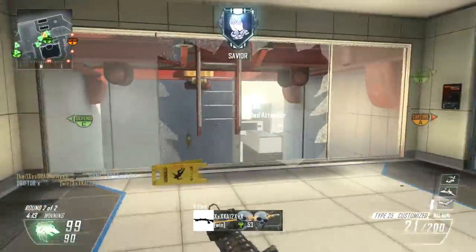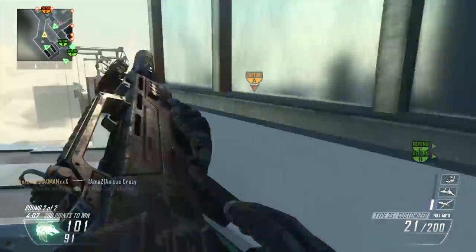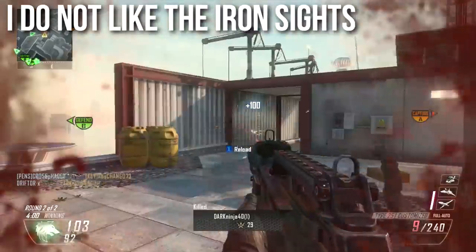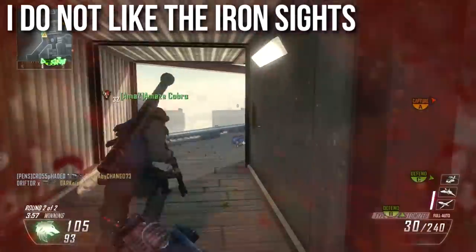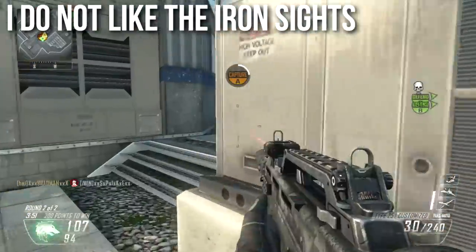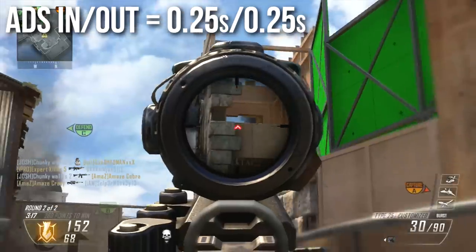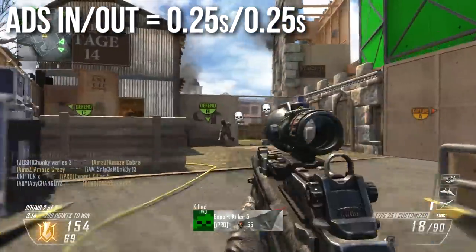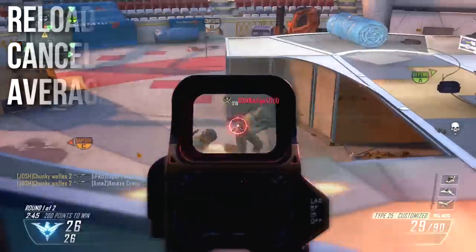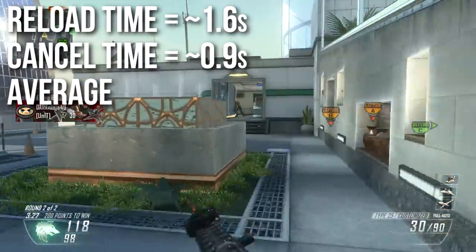When it comes to the iron sights — the most subjective part of in-depth — every time I say I don't like the iron sights I make people angry because they love them, yet again I don't particularly like these iron sights. They're not the worst, I can use them — my recommended class build is going to be with iron sights — but I've seen prettier ones. My recommendation is that you play with iron sights and see how much they float your boat. The aim down sights time is nothing special: 0.25 seconds, the same as all other assault rifles. The reload time is fairly average — 1.6 seconds for the full animation or 0.9 seconds for a reload cancel, which I do most of the time by sprinting forward.